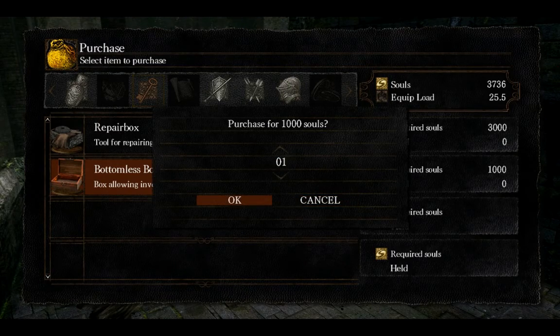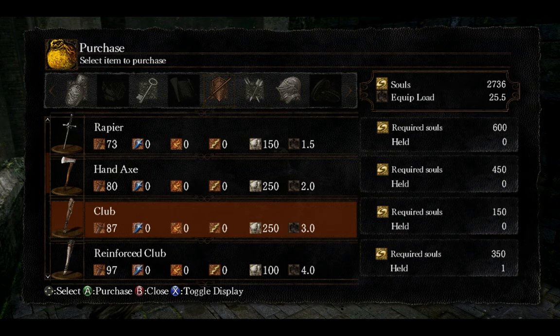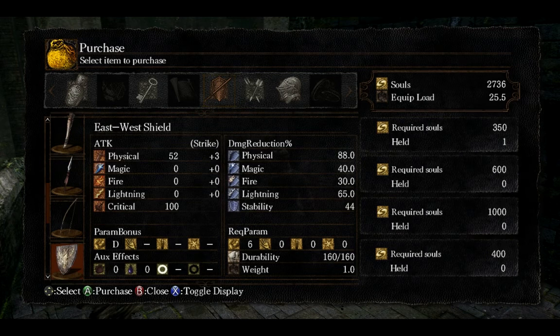Let's go ahead and get the bottomless box — I don't know how that works, we'll find out. I noticed weapon scaling is down here. This club has A scaling off of strength. The reinforced club I'm using has A/C scaling and also has something to do with bleed effects. So I'm guessing that after a while this club might actually become more powerful than the reinforced club once I have enough strength. That's my interpretation.